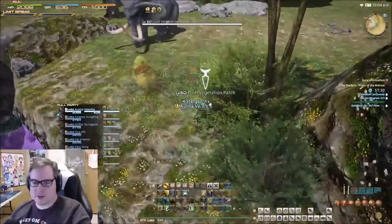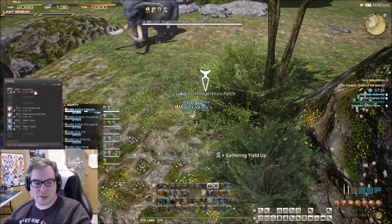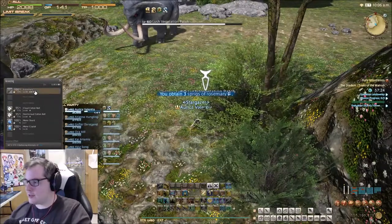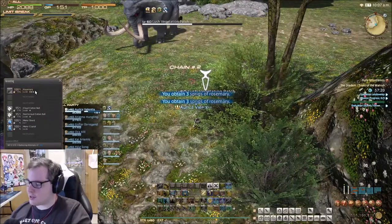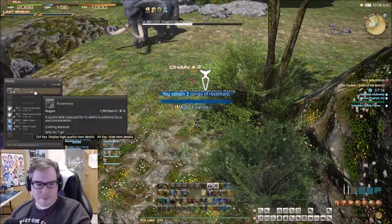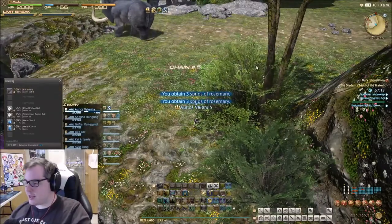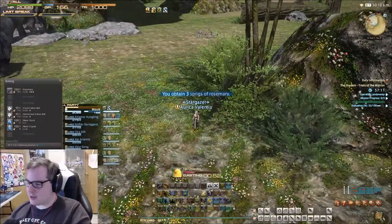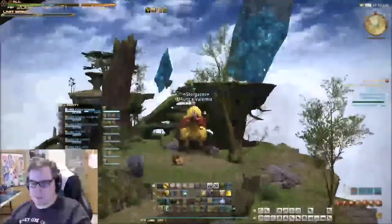We hoped we'd get the plus two gathering attempt — and we did. So we used King's Yield 2s and just spam Rosemaries. We get something like 3, 6, 15 per node, or something like that — so about 30,000 gil at the minimum. It's a fantastic place to gather, and it's probably the best place to gather in the game at the moment, if I'm not forgetting anything important.